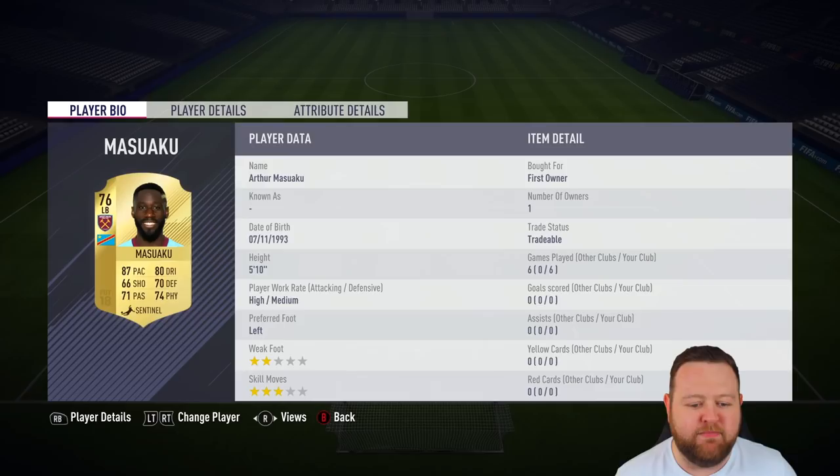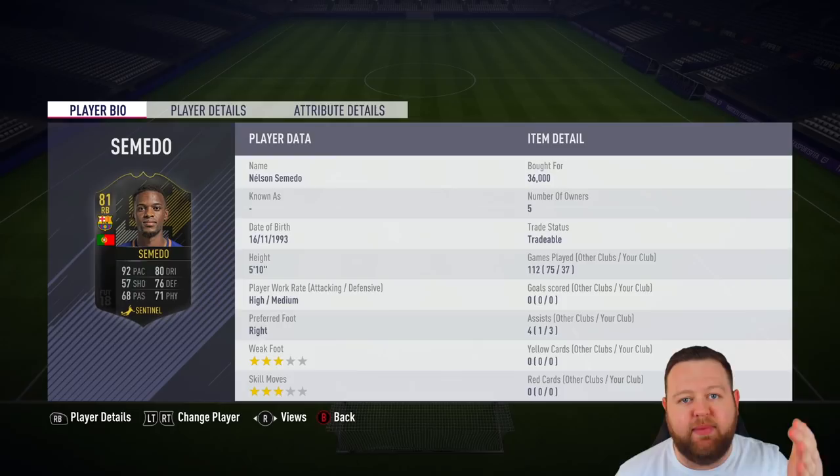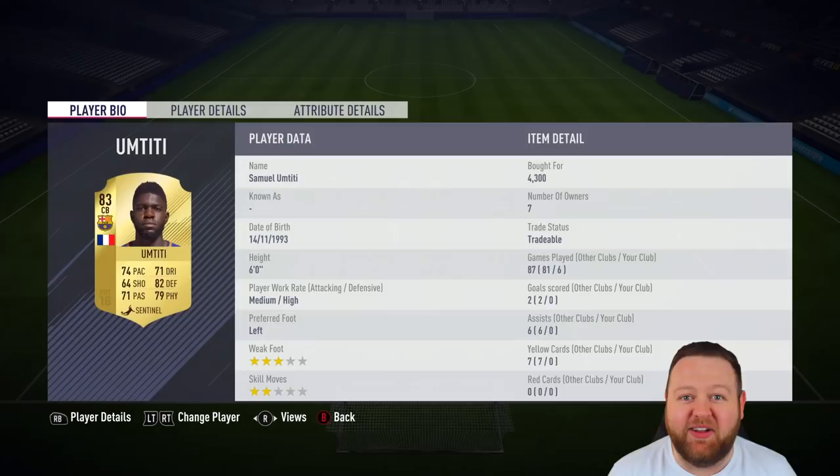At left back, we've got upgraded Masuaku — I think that's how you pronounce the name — 76-rated with good pace. He's not great at defending or anything, but I needed him for chemistry reasons and he works in the team. Next up, Nelson Samedo. This is the exact same version of his regular card; he hasn't received a first-touch upgrade all season long. I bought it for like 36k, kept it in the club, and I've probably lost some coins on him.